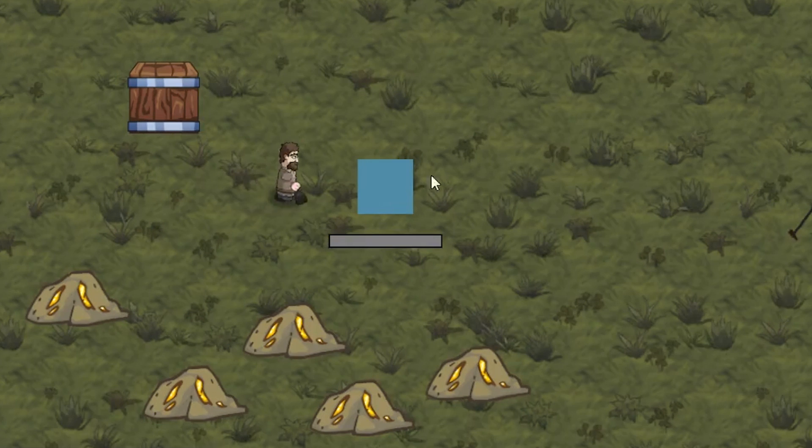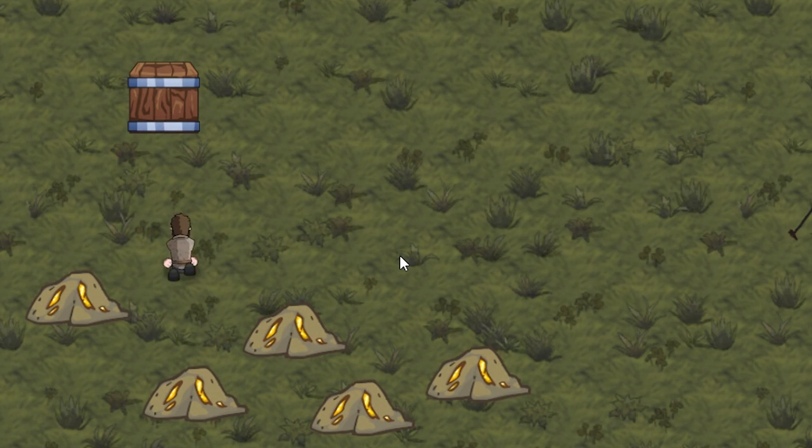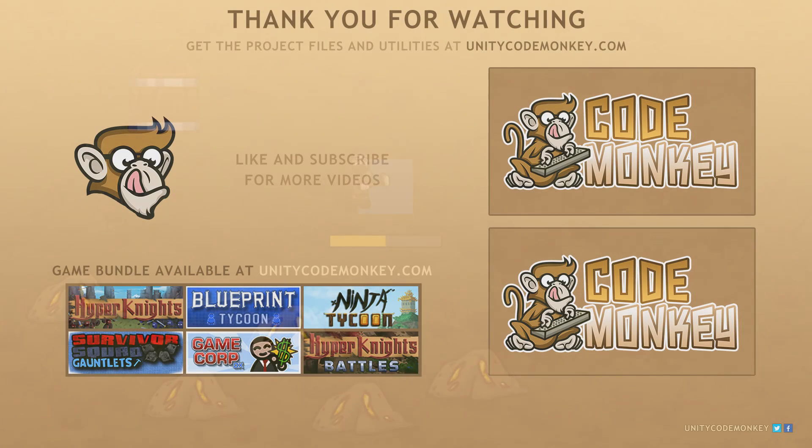We expanded upon the 10 minute game by adding building construction which lets us expand our base. In the next video we're going to give orders to our units. As always you can download the project files and utilities from UnityCodeMonkey.com. If you have any questions post them in the comments and I'll do my best to answer them. Subscribe for more videos and I'll see you next time.